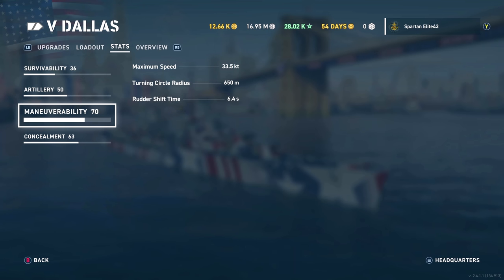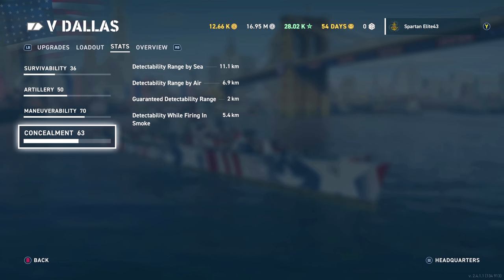650 meter turning radius isn't the greatest, but it's pretty nimble when shifting side to side. Concealment is 11.1 kilometers, which is not great, especially for a light cruiser at tier 5. You're going to be concealed until you don't want to be, basically.